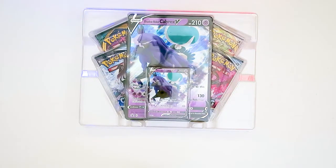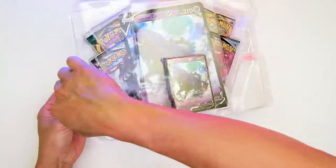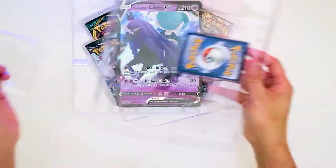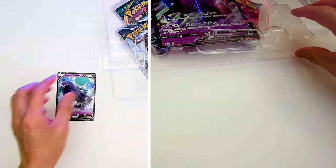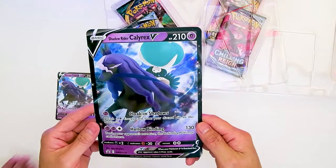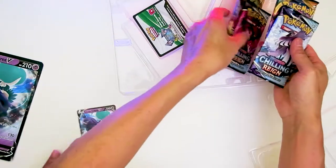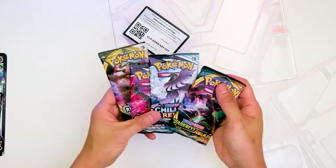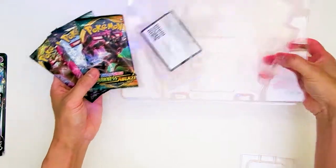Here are the packs inside. Here's the Calyrex V-card — we have to take this other small package out. Here's the big Shadow Rider Calyrex. We don't need the cold card. Here are the four packs: two Chilling Reign, Rebel Clash, and then Darkness Ablaze. Very cool! Alright, so we're going to open up these packs and see what we get.